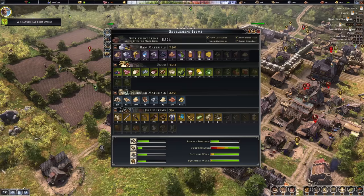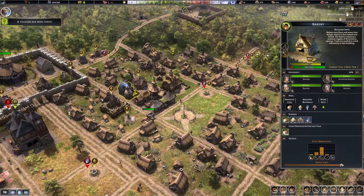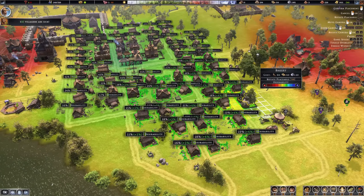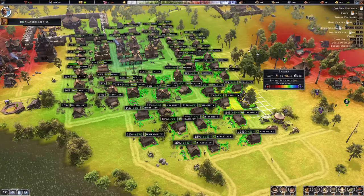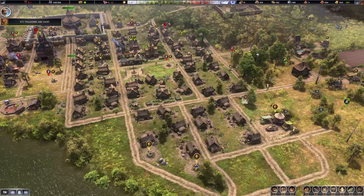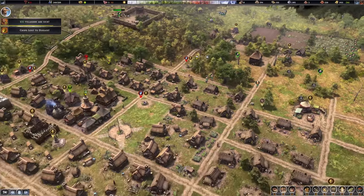We still have over a thousand grain right now and the flour is piling up, so I think we should have a second bakery. This one here is fully working, so let's add a second bakery close by so all these nearby residents are affected by it. Bakery number two — more bread for the settlement.